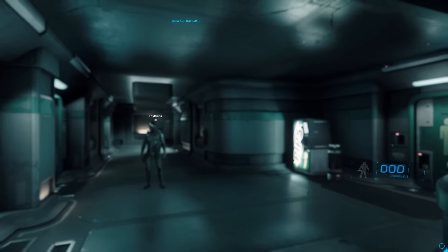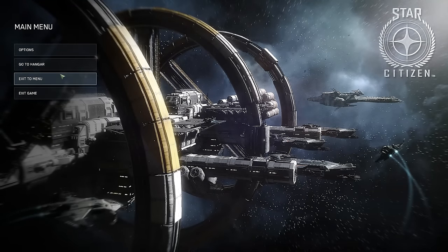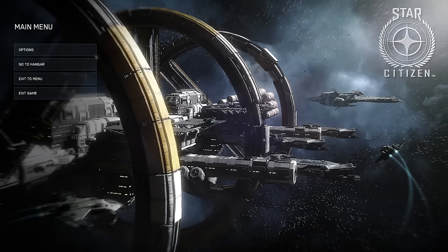Join another server and do exactly the same thing — do the Covelex mission again by tracking it and going through the same steps. Once you get into the full swing of this and keep doing it quickly, you will earn a lot of alpha UEC very fast.